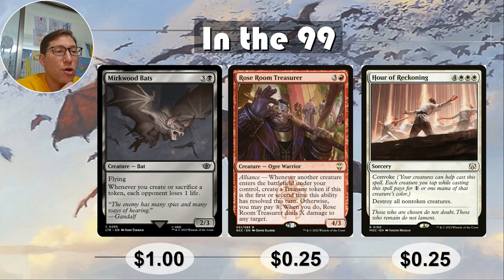In the 99: Murkwood Bats — I think it's the newest card I really like on this list. Three and a black for a two-three flyer. Whenever you create or sacrifice a token, each opponent loses one life. It's in black, which is a slight limitation — if it were red you'd make treasures, blue you'd have clues, green you'd have food. But in a multicolored deck like my Cheddar Fang deck, Murkwood Bats would be extra mean sacrificing food while gaining life and making opponents lose life. One dollar.